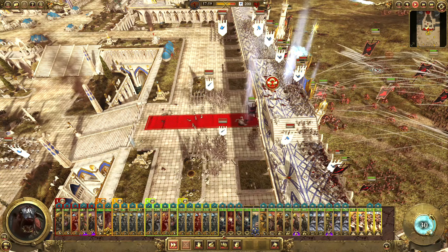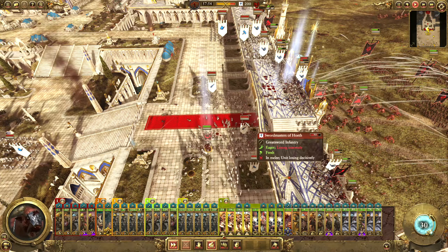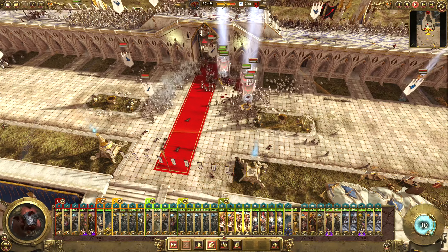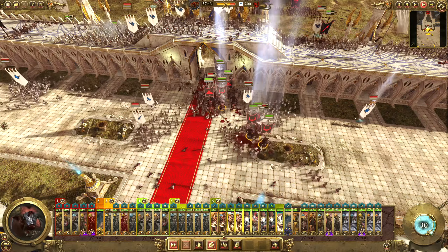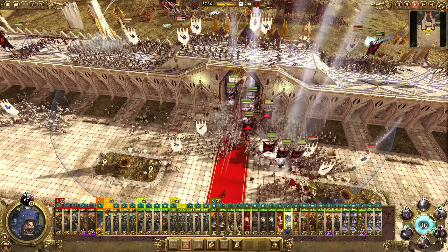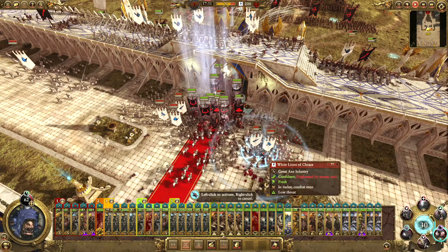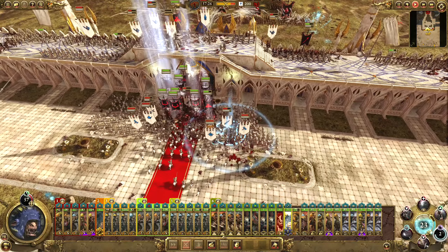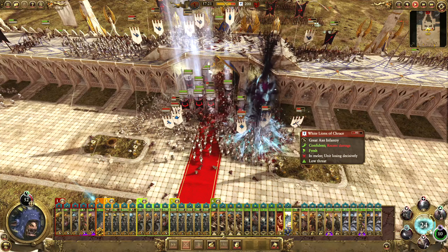I'm going to add these into a group with all of these and we're going to get in there. I'm going to put Pyrook in there as well. I was thinking Pit of Shades would be good, but I guess we'll just do a level one because I probably want to do one on one side and one on the other. The one on this side seems fine - it's going to do plenty of damage, especially to these white lions.